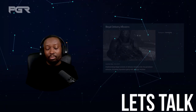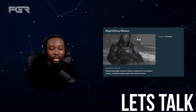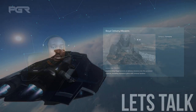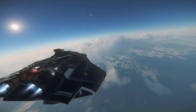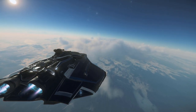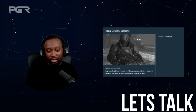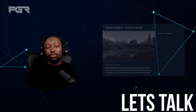Number two is illegal delivery missions. They mentioned in the most recent Inside Star Citizen episode that they will be adding illegal variants of the delivery missions, so now this will give pirates more things to do aside from PvP. This mechanic will also include reputation gains with criminal factions.